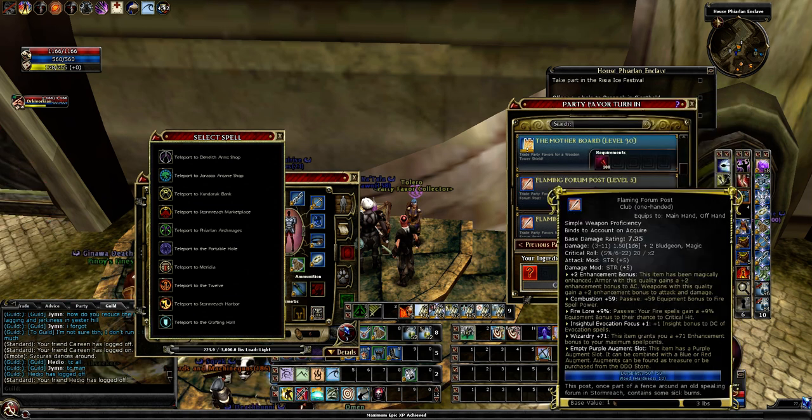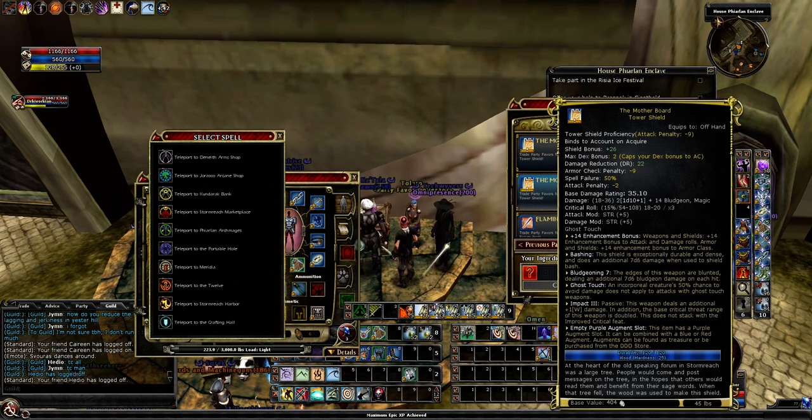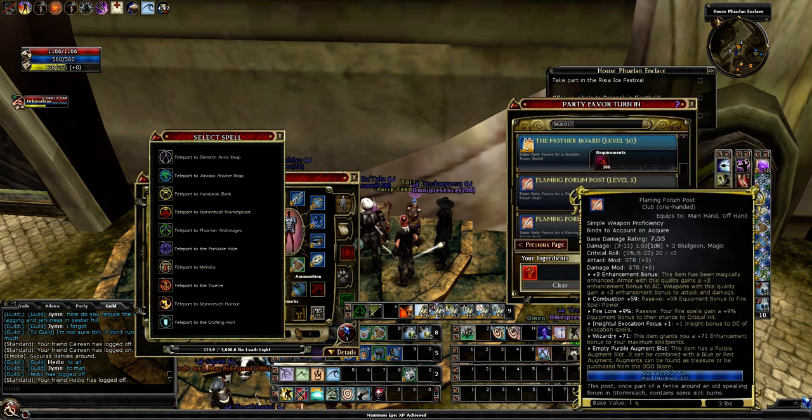One interesting thing to note: these items don't seem to show minimum levels. Looking at the text, it doesn't say there's a minimum level on any of these, so I'd be kind of interested in seeing if there actually is no minimum level. I assume there is and it's just not showing up - maybe it's bugged or they didn't put it there. But overall at level 30 most of these items are pretty weak to medium.